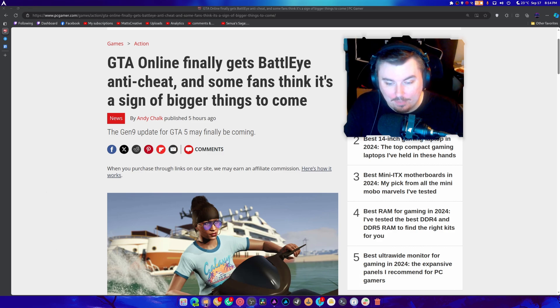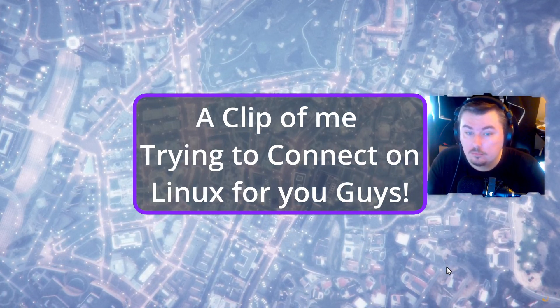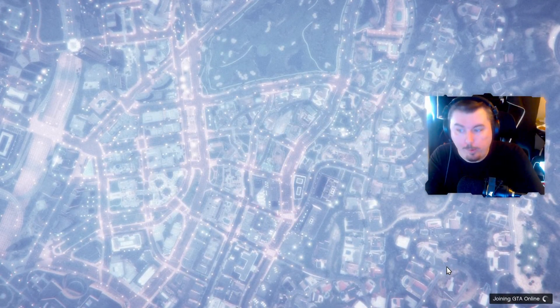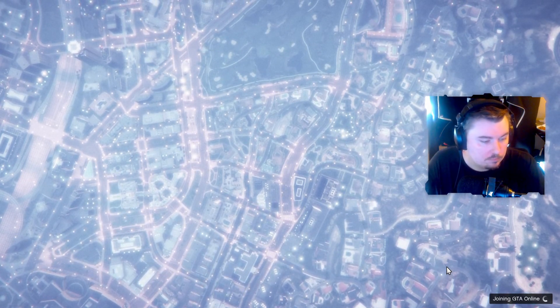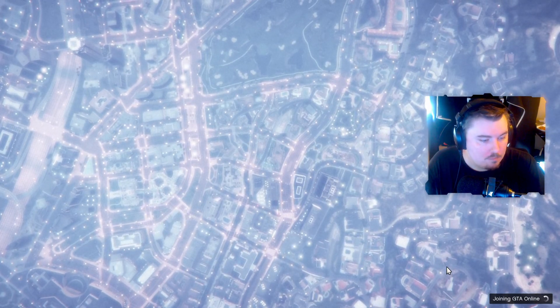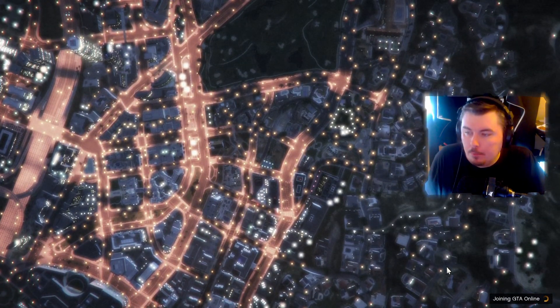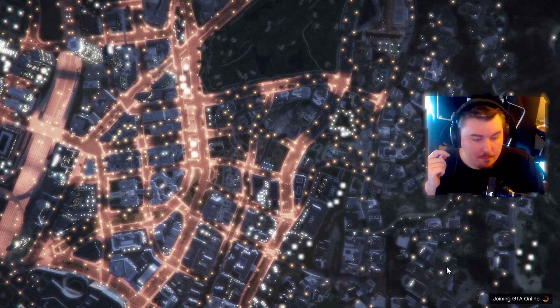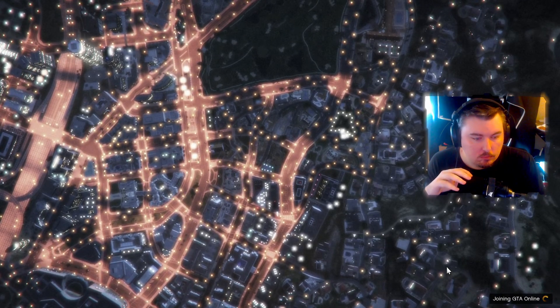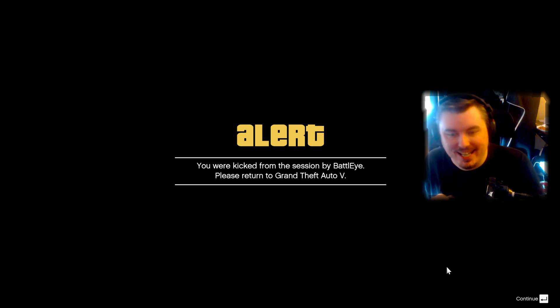I tested it earlier today — this is going to be the thumbnail. And here it is: I tried to connect, and this is the message I got: 'You've been kicked from the session by BattleEye. Please return to GTA.' Don't forget to subscribe, like this video, share this video — spread this around. Let's be vocal, let's be heard. I'm going to do it on Twitter — you guys go do it on Twitter, Facebook, wherever it is, whatever it takes. Let's get anti-cheat more supported on Linux — that means for EA and everyone else.